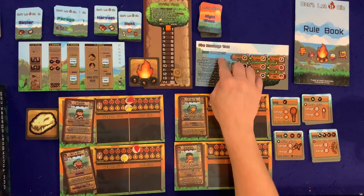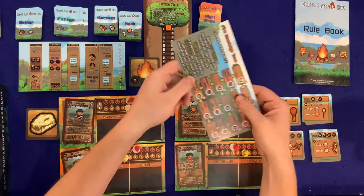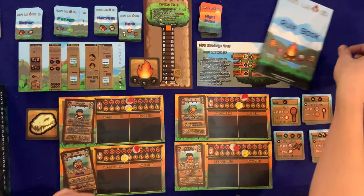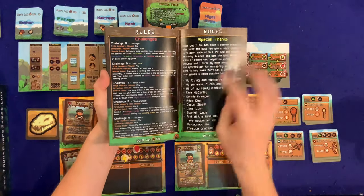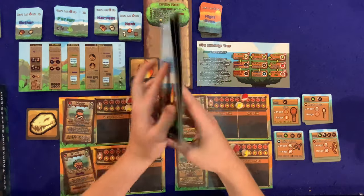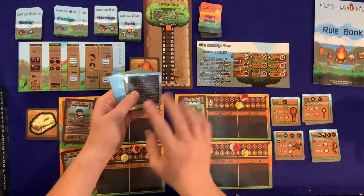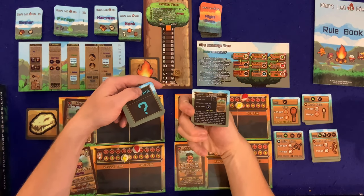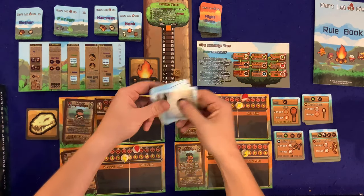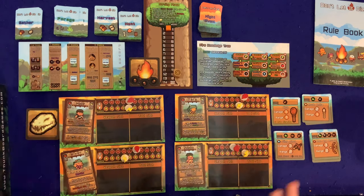We're playing on easy difficulty, but it goes easy, normal, normal plus, and hard. In the back of the rulebook there are nine additional challenges, so there's lots of variability. I also want to mention I'm not using the included expansion — the Daylight mini expansion — which includes a new character, Fish, and new day events. We're just playing the base game.